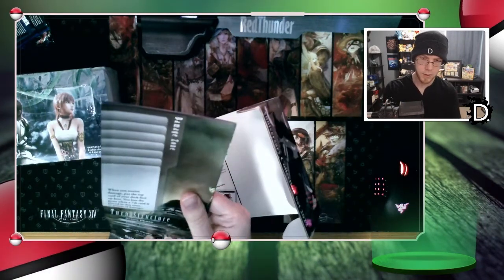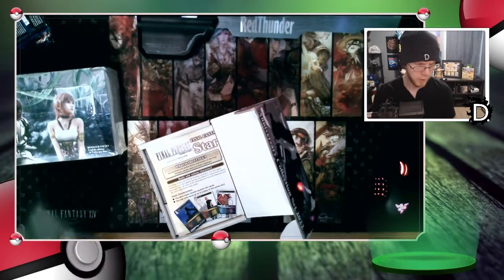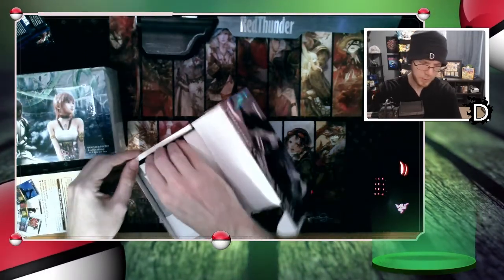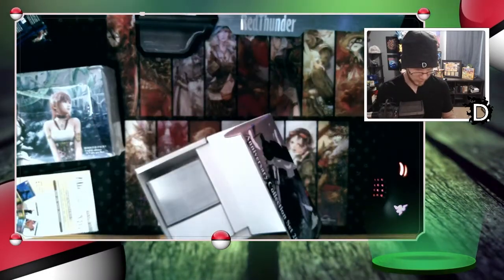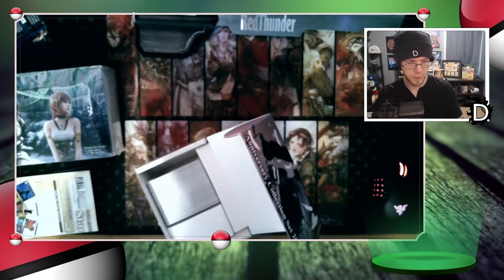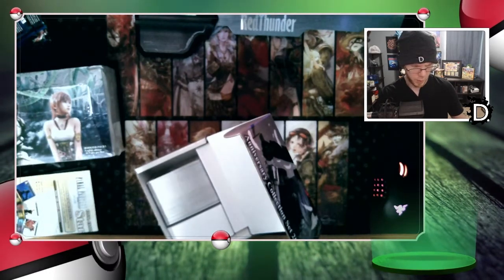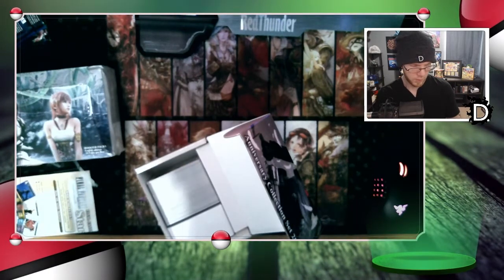So we've got a playmat with the damage zone, turn structure, and broken cards pile — we'll look at that later. This isn't a how-to-play video, we're just looking at what comes in this Anniversary 2022 box. There are some rules in here too, we'll look at those later. It comes with some staples — oh, that's some nice shiny art. I know there are a few different mechanics in the TCG: forwards are your main attackers, summons can trigger burst effects, and there's a crystal resource system.